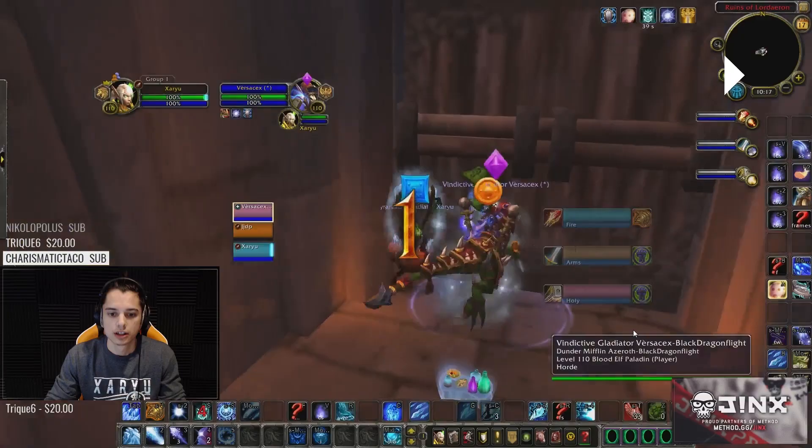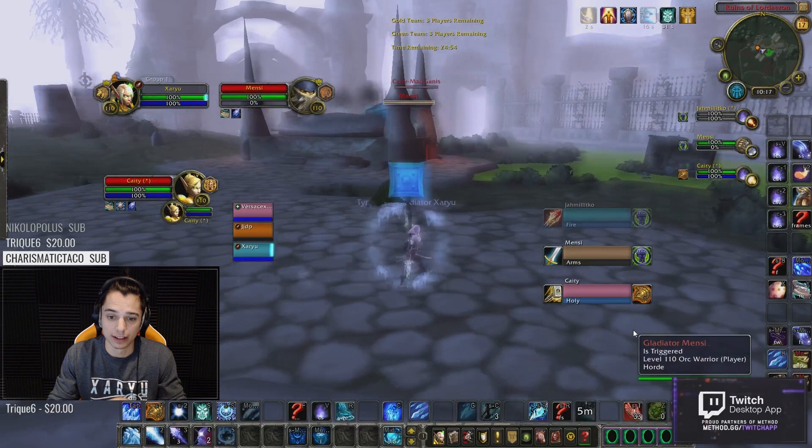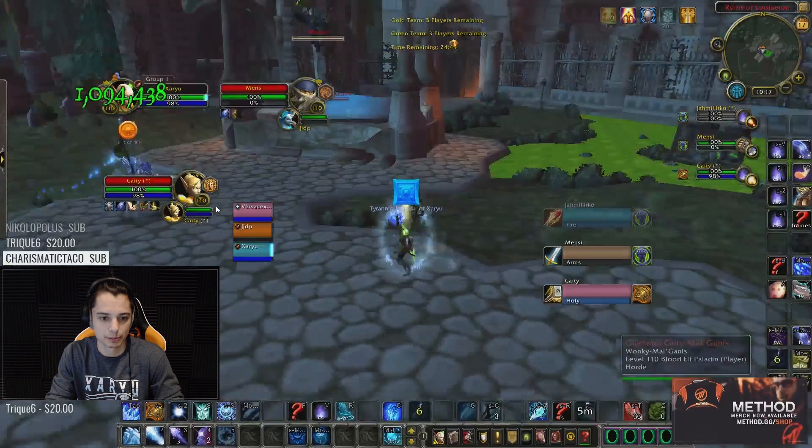As we jump into it, I'm playing Holy Paladin, Frost Mage, Boomkin, which is just something that I personally like to play. I wouldn't say it's one of the strongest comps right now. I would probably say instead of the Holy Paladin, I would go with the Resto Shaman in most circumstances. I play with Holy Paladin because Versace X is my friend, and the comp isn't terrible, but it's probably better with the Resto Shaman.